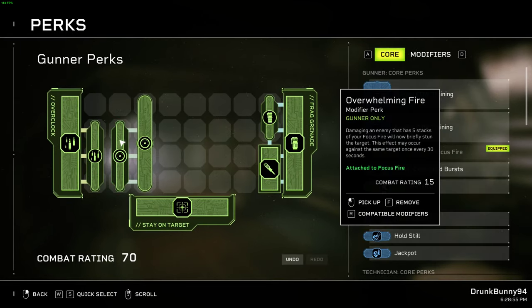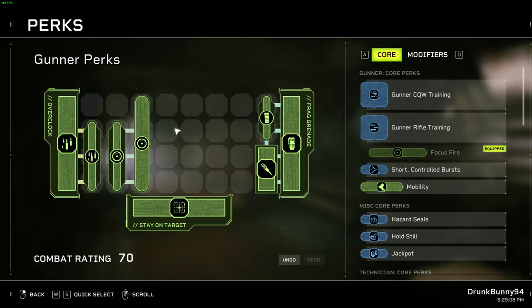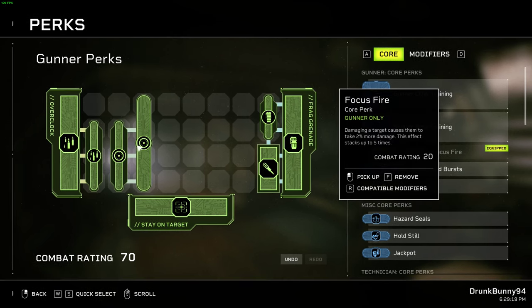Overwhelming Fire is a stun after you hit the target 5 times. It's great with shotguns — it makes them an instant stun, and that's just good versus everything. You can use it versus prowlers to stop them from jumping you. It's great with your assault rifle versus runners at range, as they'll stagger or get stunned on the wall, and then you can headshot them very easily.